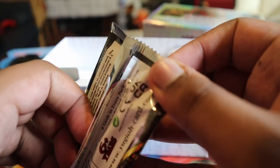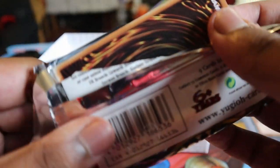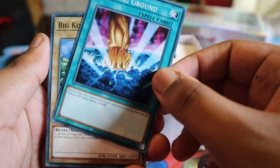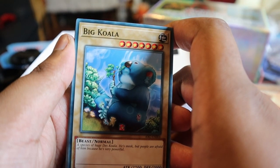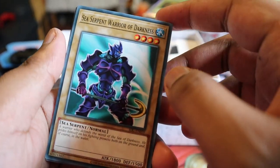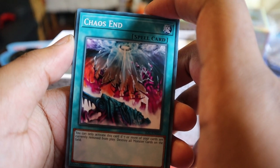Final pack here and then we go on to promos. I think the last box I had was better, but that's not saying much. The cat's struggling with all the crimping noises. Smashing Ground - I've got one of these already, destroys the opponent's monster with the highest defense. Big Koala - yes, a Chumlee card. A species of huge koala but people are afraid of him because he's very powerful - 2700 points. The fusion card for this is quite good. Sea Serpent of Darkness - 1800 points, four star, can't complain.